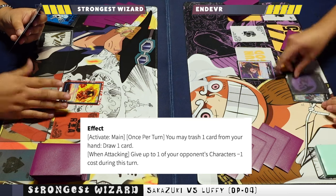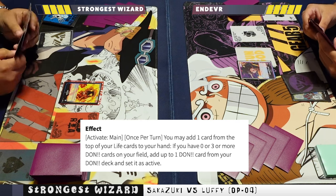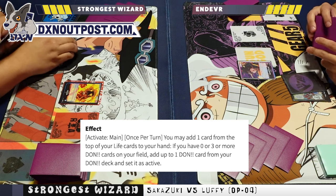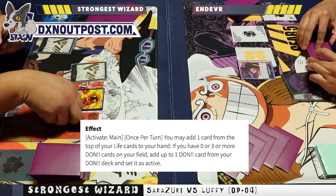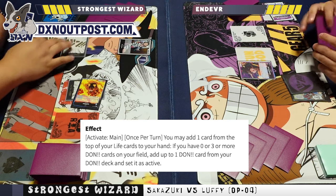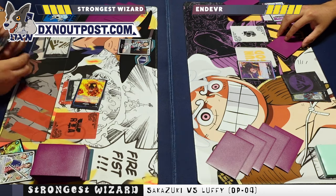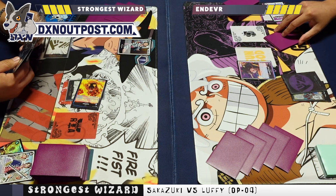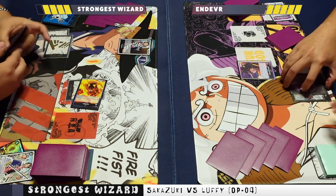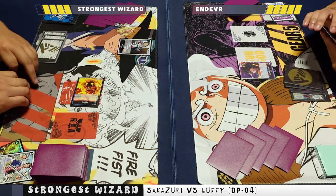When attacking, I minus one cost to one of my opponent's characters. My boy Endeavor has that purple Luffy — it's a five-life purple leader. Activate main, once per turn: you may add one card from the top of your life to your hand if you have zero or three or more Dawn on your field, and you ramp one Dawn as active — really really good. Starting off with that brand new Hound Blaze event card, which is a Navy card, and passing turn.